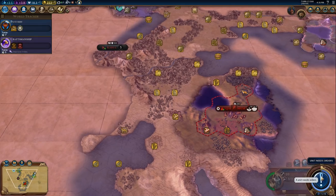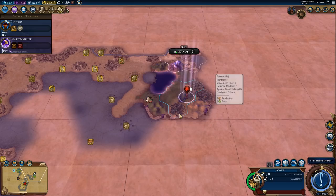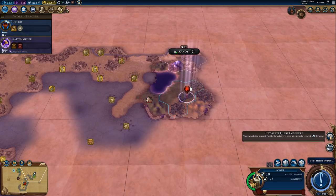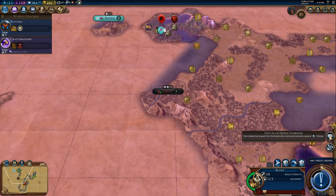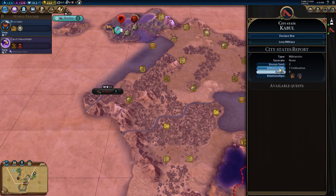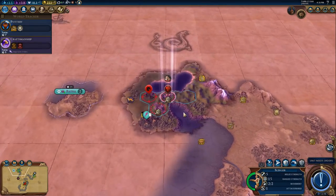We've met another civilization - excellent. Let's grab this little hut here. Formation is advanced, perfect. Another plus one era score. Oh, we completed a quest for Kabul city - we now have two envoys there. When we get three, we'll get plus two production in every city with a barracks or stable when producing units.